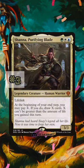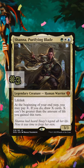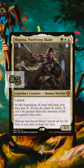Shanna Purifying Blade also provides Lifelink and lets you pay mana equal to or less than the amount of life you gain this turn to draw that many cards at the end of your turn. In the same way you want some longevity out of your deck with recursion, Shanna can provide you that longevity with a full hand.